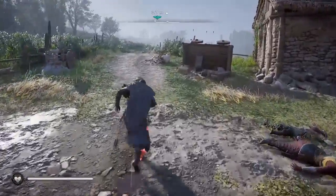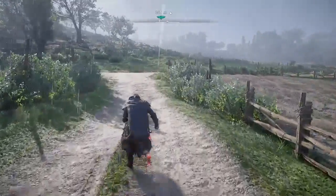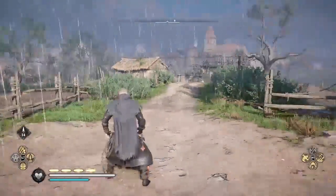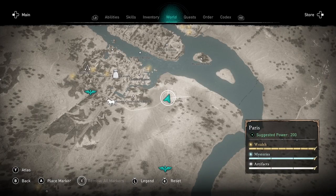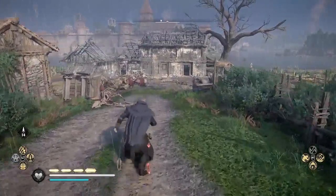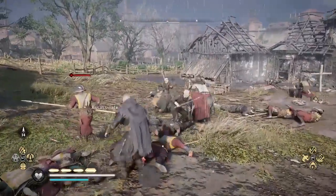Now that I've killed all the enemies I'm going to run back out to the intersection. You can run in any direction, or you can fast travel from the area, although it takes longer to fast travel. It's usually much quicker to just run away and come back — and when I approach the area you'll see all the enemies have respawned and I can kill them again.